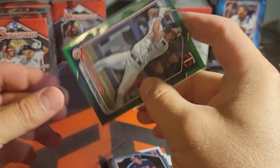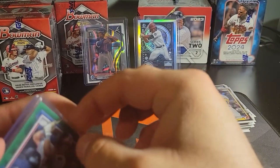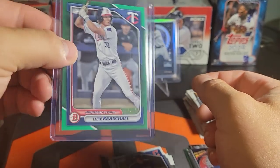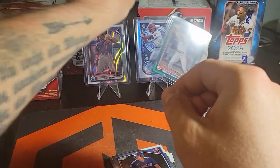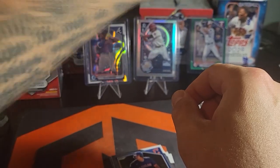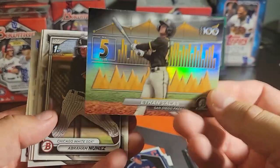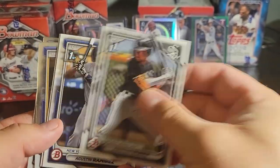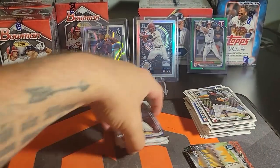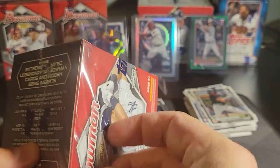That's awesome. I believe these are the ones they talk about on the box — the rare green parallels to 99. I think this is the best hit outside of an autograph that you can pull from these. Another one of those top 100 — Ethan Salas. Now that we kind of know what's going on here we'll start moving a little faster. We have five blasters total, so that's quite a few cards — 72 cards in each box.